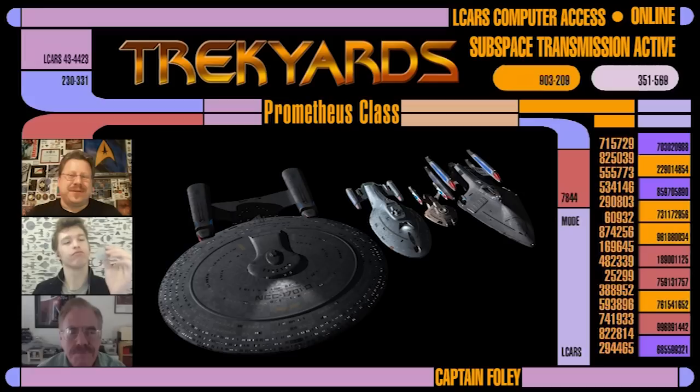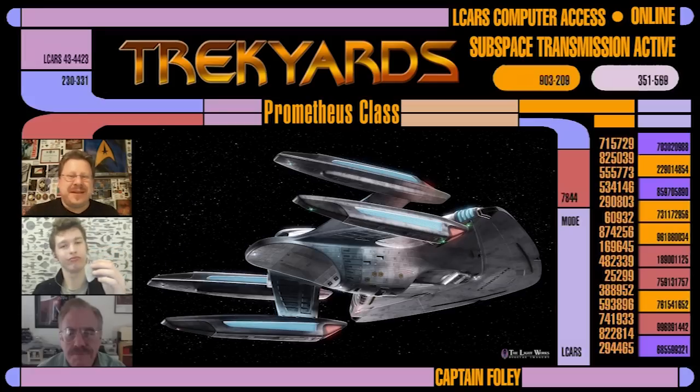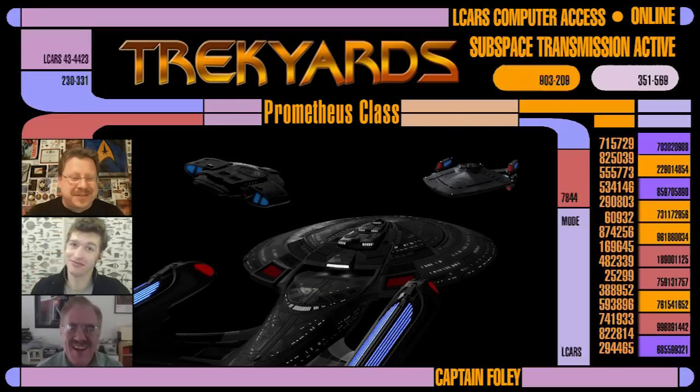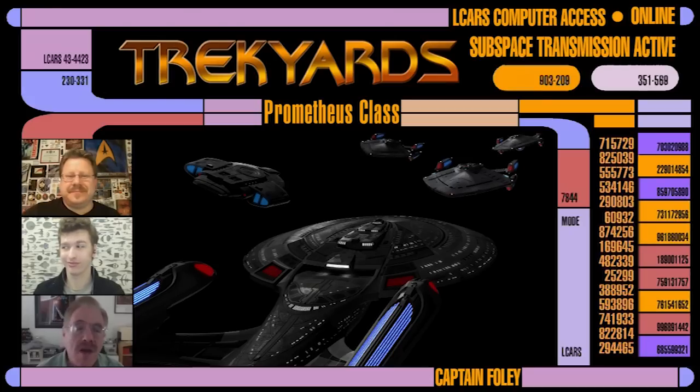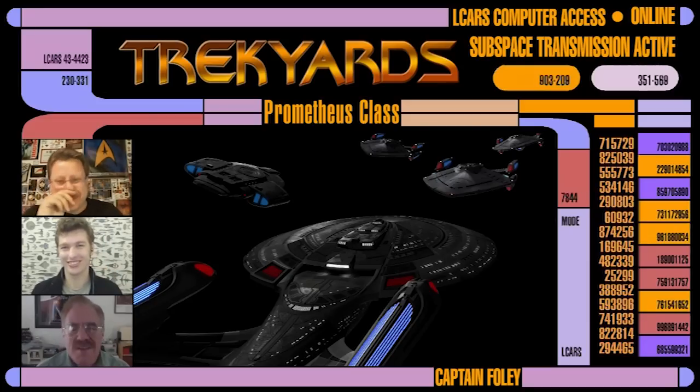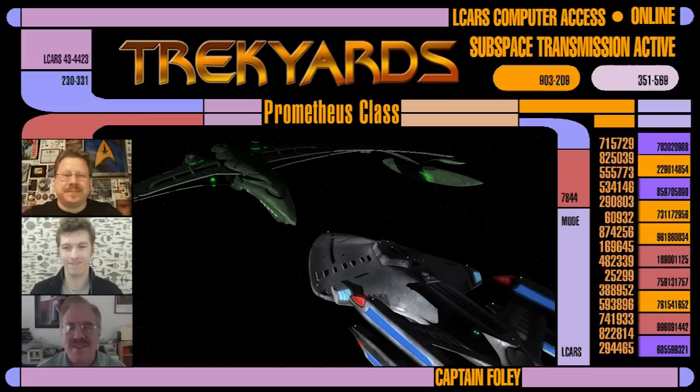We never got to see this ship truly in its element. Do you think it could take on the flagship - the John Eaves-designed Sovereign Class Enterprise E? Or could it take on the Enterprise E and a Defiant? Is this truly the powerhouse of the Federation fleet? I don't think so. I think if you had a squadron of them - like a mini squadron when they separate - it's fun to think about this ship versus that ship, who would win in a fight.